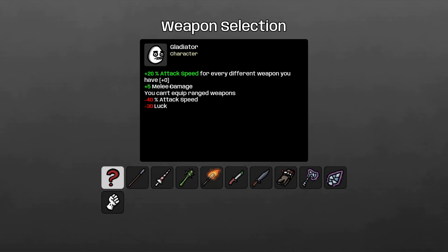Plus five melee damage, so you start with a bit of extra melee damage. You cannot equip ranged weapons, only melee weapons. Minus 40% attack speed and minus 30 luck, so we are going to have at least one weapon equipped here, right? So this should be minus 20 instead of minus 40, and we might want to repair this luck early if we can. If not, so be it.